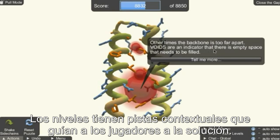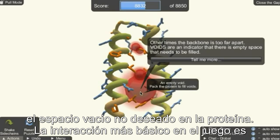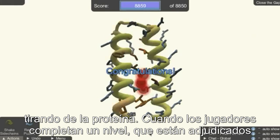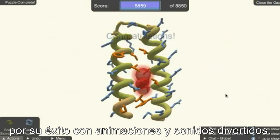It's based on the principles of well-folded proteins so that a better folded protein will be higher scoring. The levels have context-sensitive hints that guide players to the solution. For example, this red bubble is a void — a visualization that shows where there's undesirable empty space in the protein. The most basic interaction in the game is pulling on the protein. When players complete a level, they are rewarded for success with fun animations and sounds.